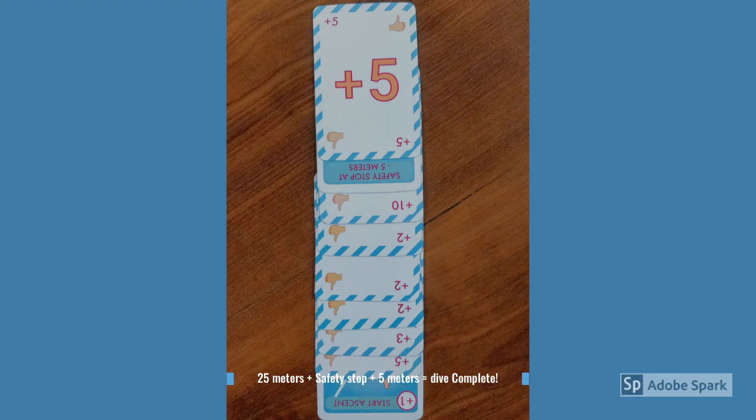This is what an ascend row looks like when you have completed your dive — you're a dive master! Also make sure that you're always at plus 25 and then play the safety stop card. After that, you can play a plus five or a combination of plus twos, plus ones, or plus three to make a plus five.